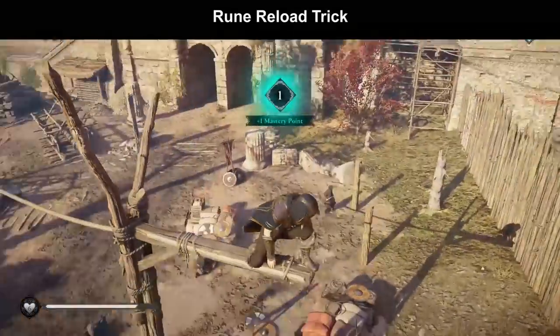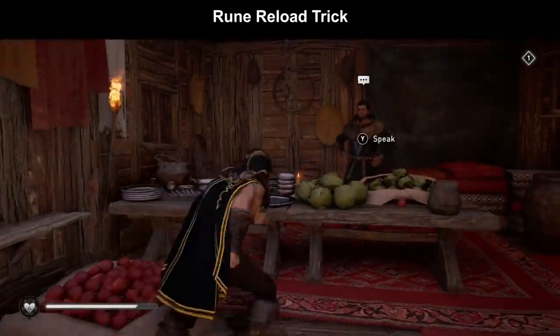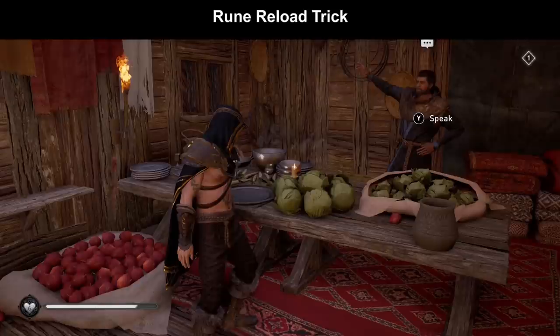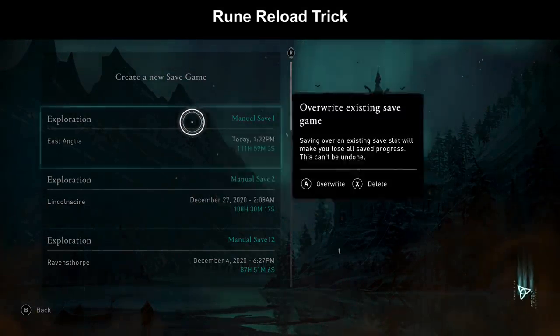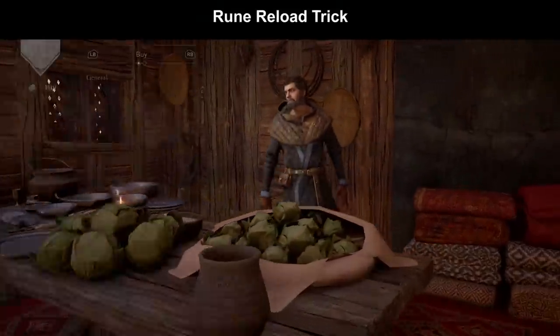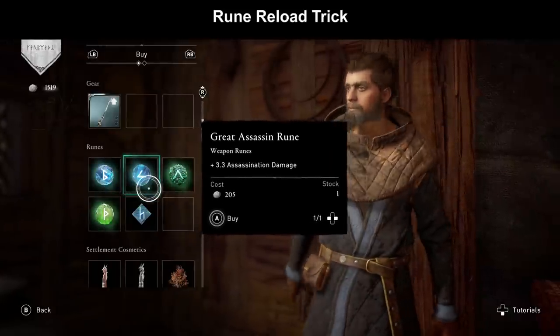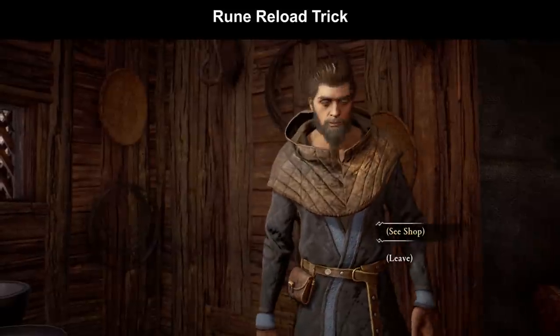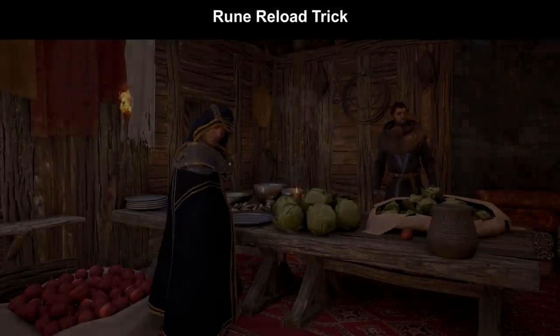Since collecting all the flying papers also makes you level up quickly, this is a good time to show the rune reload trick. The merchant resets every time you level up. Make a manual save in his shop before talking to him - this lets you reload the merchant stock if you don't like it. Every time you talk to him for the first time after leveling up he will have a new inventory. All merchants in the game share the same inventory, so you need to level up again to repeat this trick. You can find every rune in the game this way, including every diamond rune.